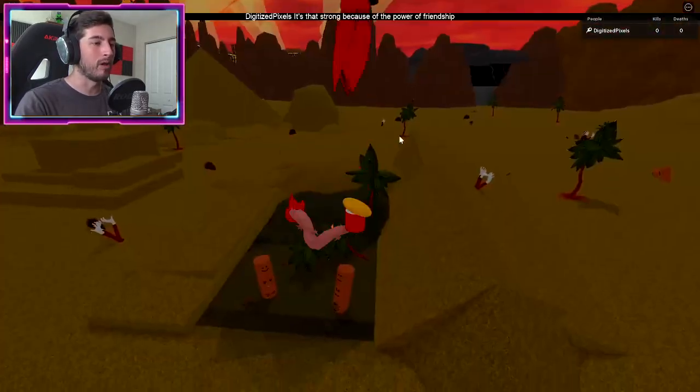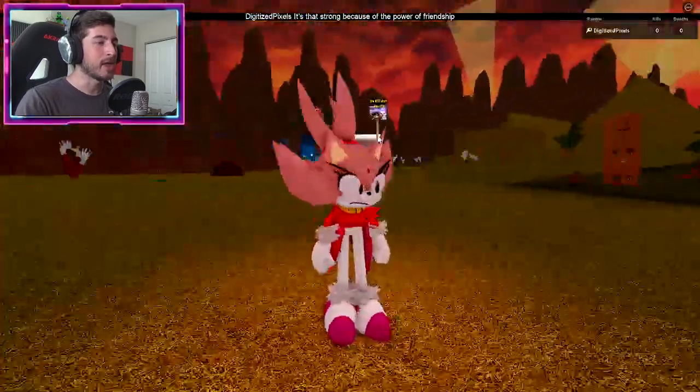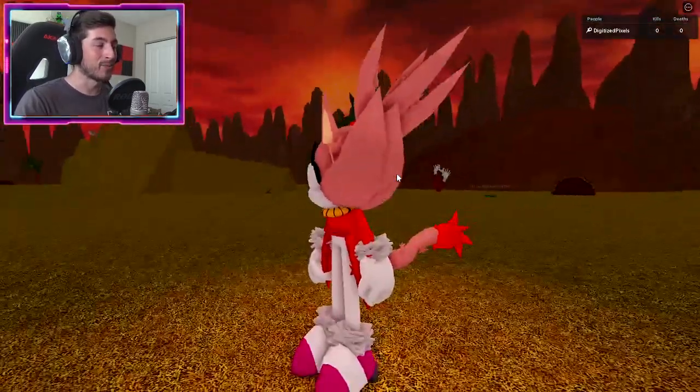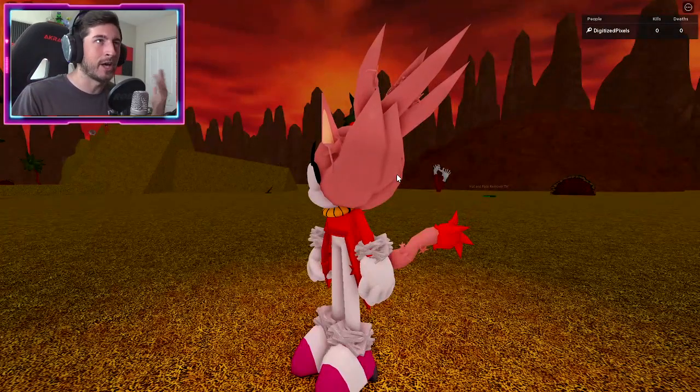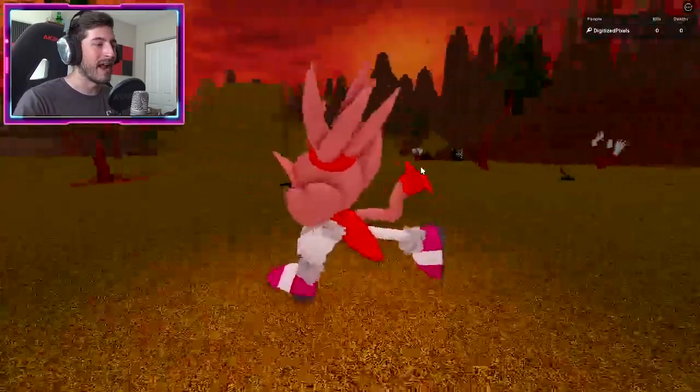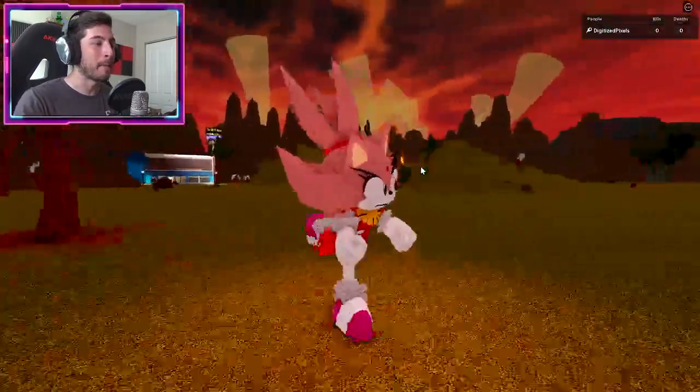If you already have it, simply walk inside, hop over them, and you will go through this wall. Right there is the Burning Blaze secret morph. It's actually another badge morph, but it's a secret badge morph.